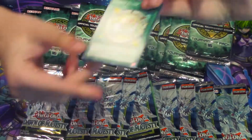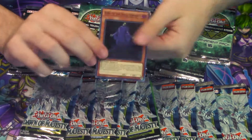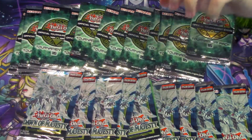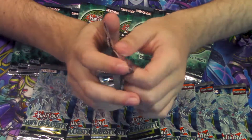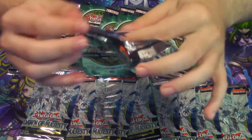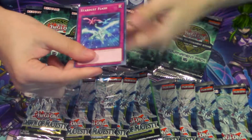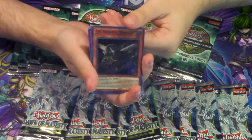Alright, Power Filter — King of the Skull Servants, not bad, super rare. I'm actually happy with this, I actually want a couple of them. We'll pop one more pack and then we'll go with Dawn of Majesty for a little bit. Stardust Flash — not nervous, that's a four dollar super rare, so it's actually very good that we pulled this.